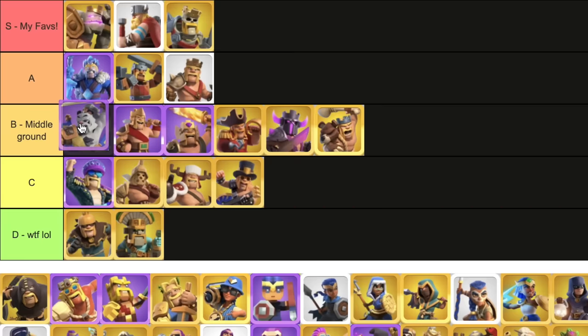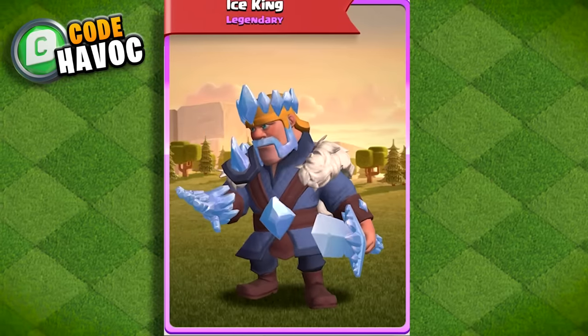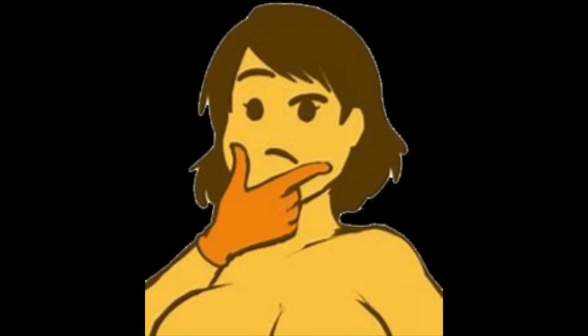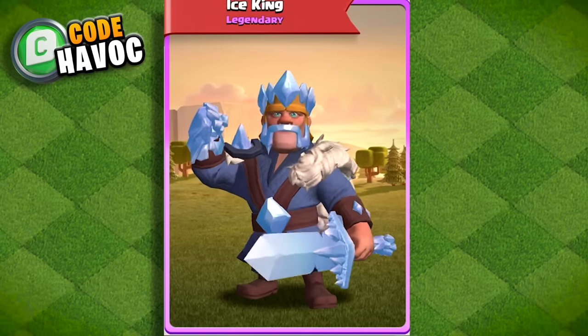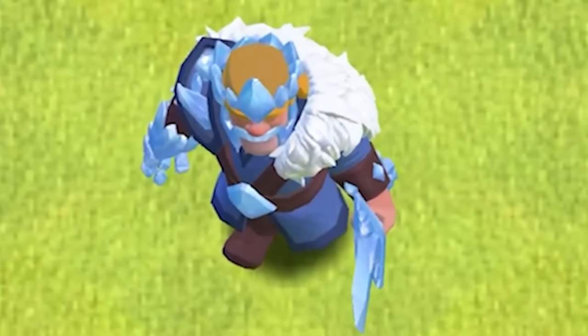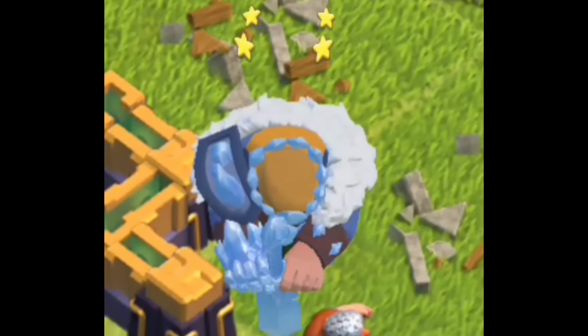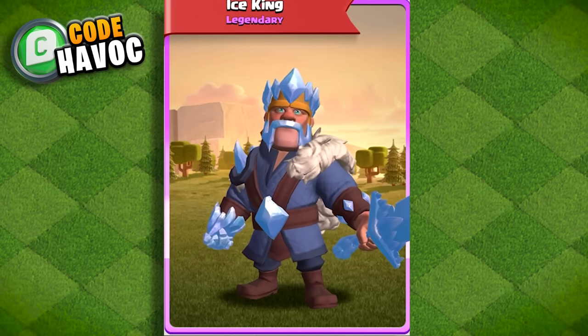Ice King — I'm gonna go with A for this one. You can tell it was heavily inspired by the Ice Wizard and it looks pretty sick. Though, not S, because I wish his sword was a little more detailed. In the game, it kinda looks like a plastic blue sword. It just looks a little off and fake. But other than that, it looks pretty sweet.